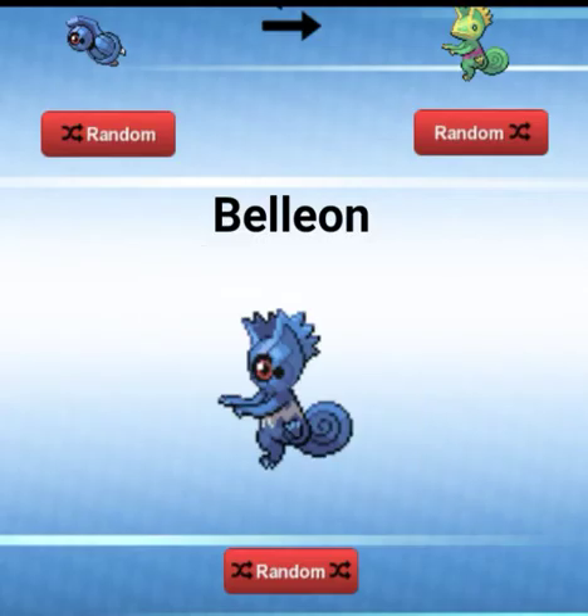Let's see what else we get. We get a Bellion — again, cool, that is cool. What is this Pokemon? A Cachleon — a Cachleon with a Beldum face? That is cool.